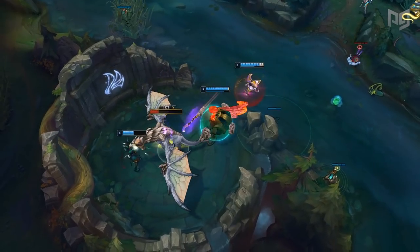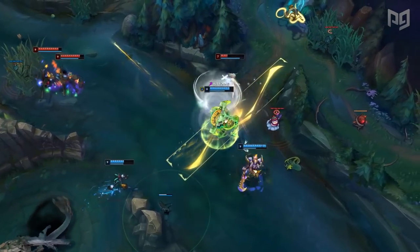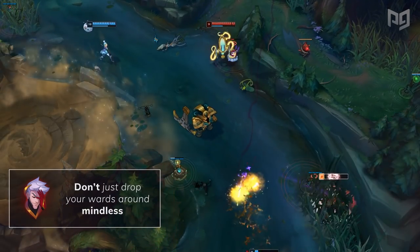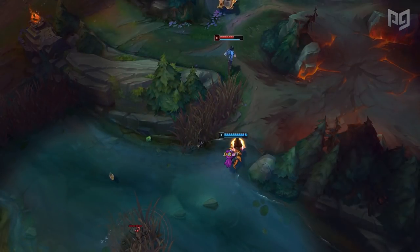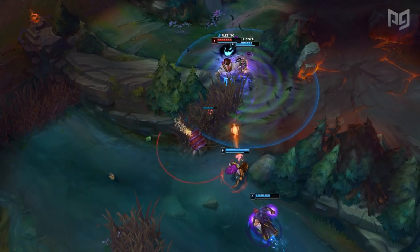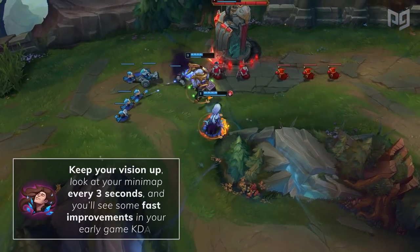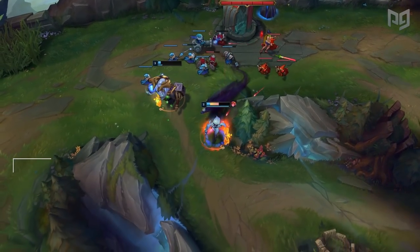Obviously you can drop a ward anywhere on the rift — these are just some of the more influential spots. As a general piece of advice, don't drop wards mindlessly. Ask yourself where the next play is happening or what angle you're vulnerable from, and try to check choke points rather than some random alleyway in the jungle. It's better to see enemies briefly from multiple entrances than to place wards where you'll see them for a while but only if they take a certain route. Keep your vision up, look at the minimap every three seconds, and you'll see fast improvements in your early game KDAs.